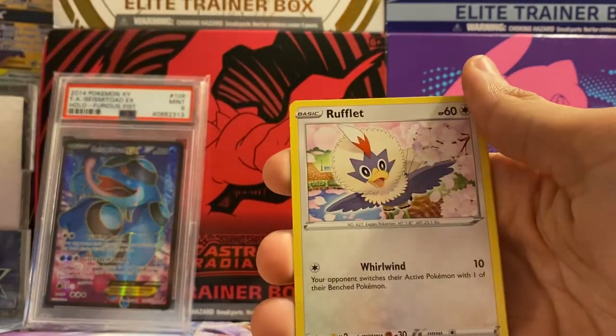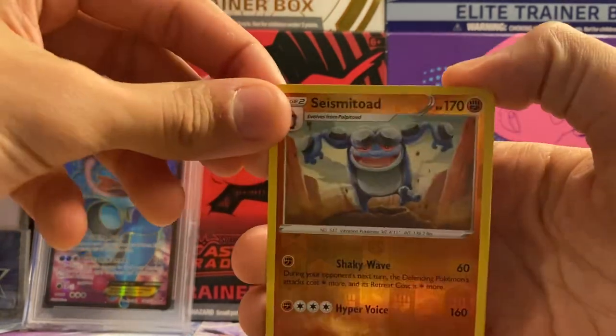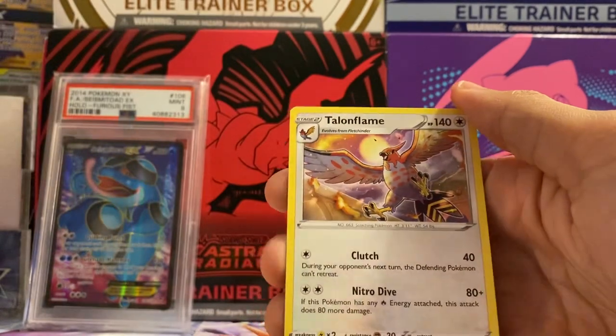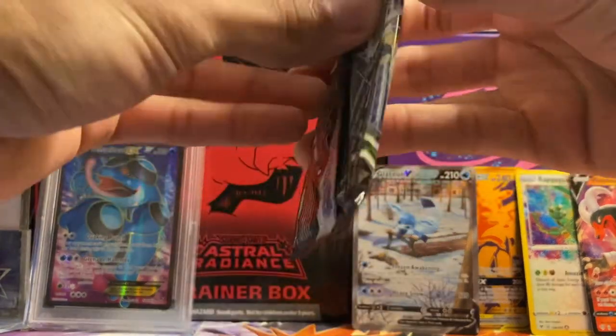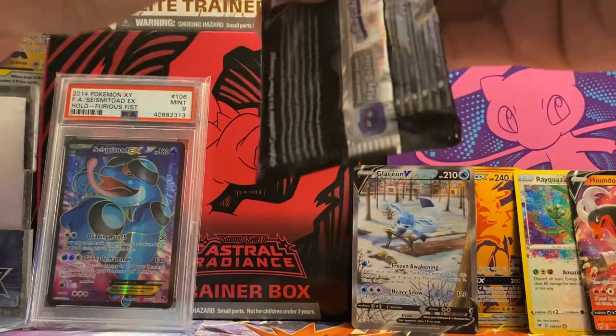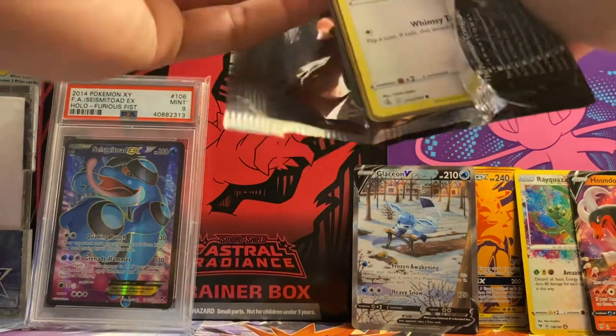We got a Seismitoad reverse rare - never saw that card before - and a Talonflame non-holo rare, so definitely some good hits so far. Now on to Fusion Strike. I think we opened some of the packs out of order since Fusion Strike was right after Evolving Skies, but let's see what we get.